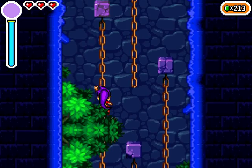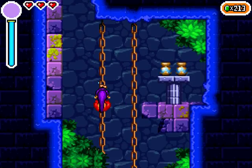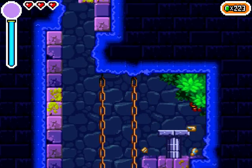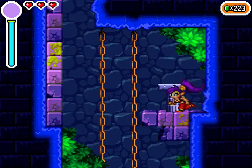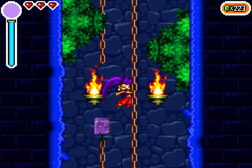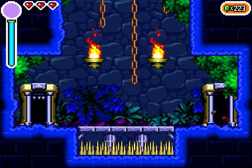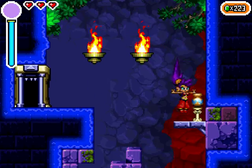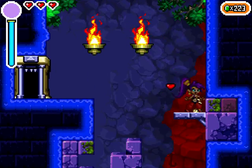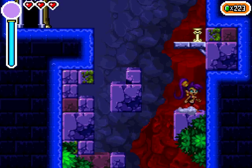Okay, I can go up here, or I can go to the right. Is there any reason to go this way, other than getting gems? I can't really get up there. I guess I'll just wait till I get the ability to climb walls — pretty sure that's what I'll get at some point.